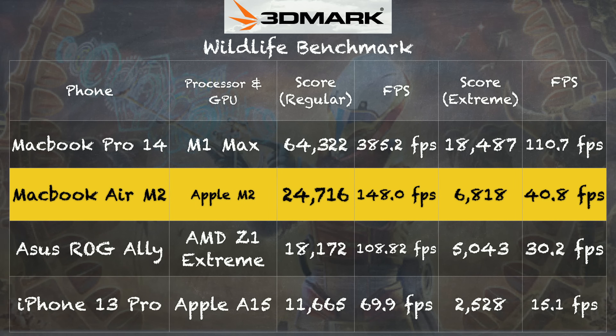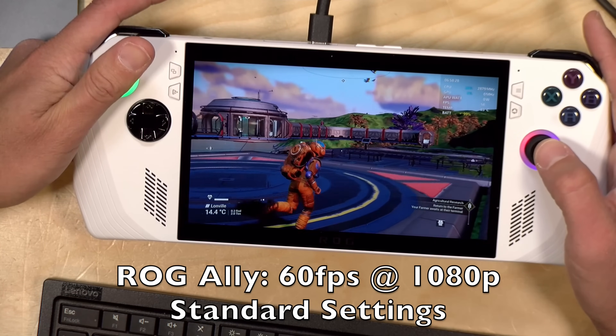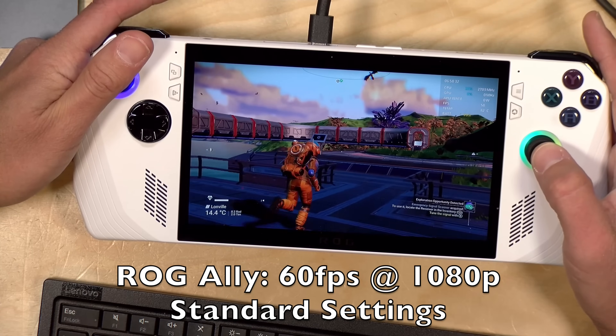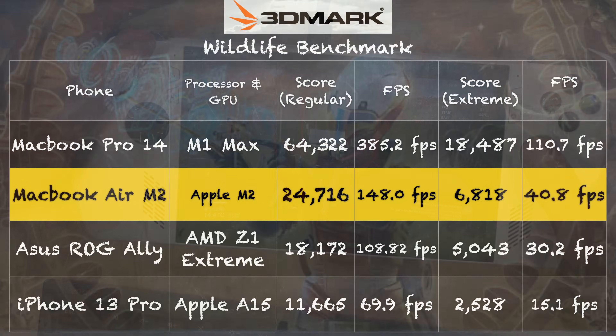I also wanted to show you the results of the 3DMark Wildlife benchmark test I ran on both of these Macs along with an ASUS ROG Ally. The Wildlife benchmark is cross-platform, so you can get a good apples-to-apples comparison between different devices. The MacBook Pro 14 definitely comes out ahead — it's quite powerful. But the MacBook Air M2 with no fan on board is no slouch either with its 8 GPU version. It outperforms what is right now the most powerful single-chip AMD processor, the AMD Z1 Extreme, which is in the new ASUS ROG Ally handheld — the most powerful portable Windows gaming device I've used so far, including all the laptops without a dedicated GPU. So we're looking at some very big developments in what you can do on a single chip. These Macs, even the M2 MacBook Air, are really holding their own against their Windows competition, and of course they consume less power.